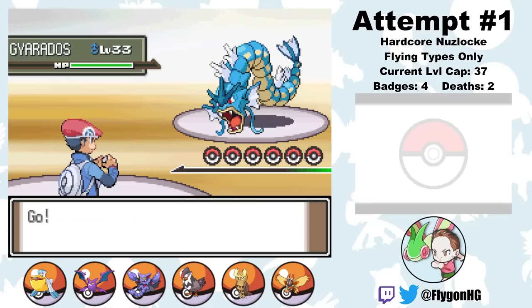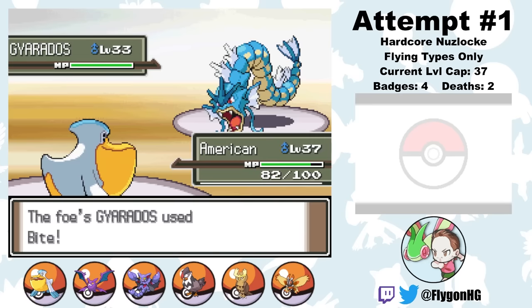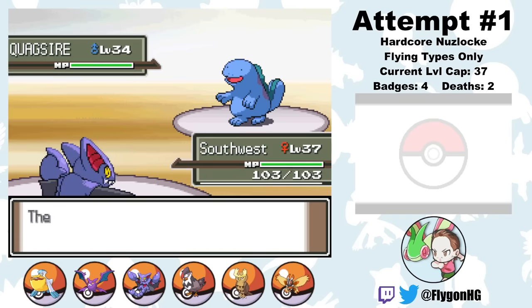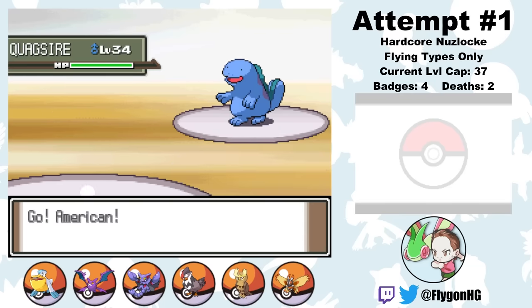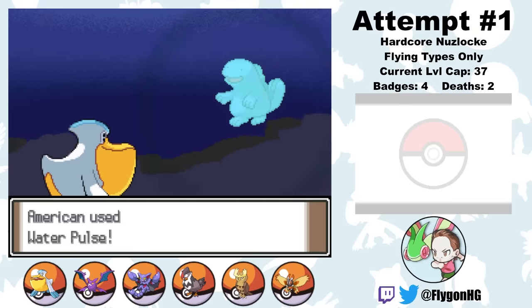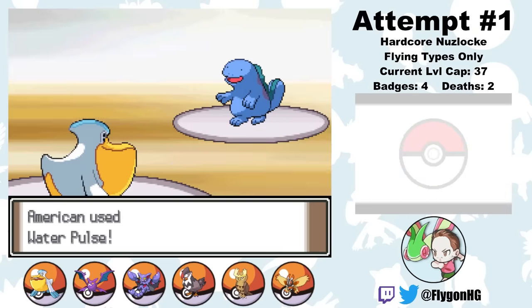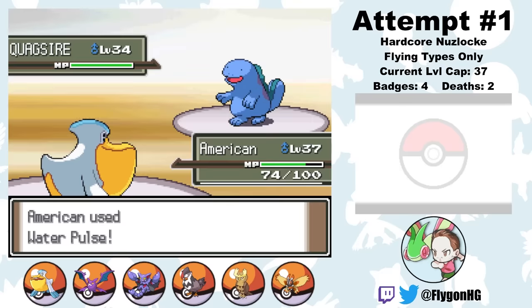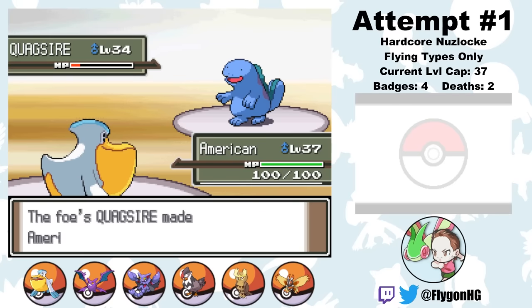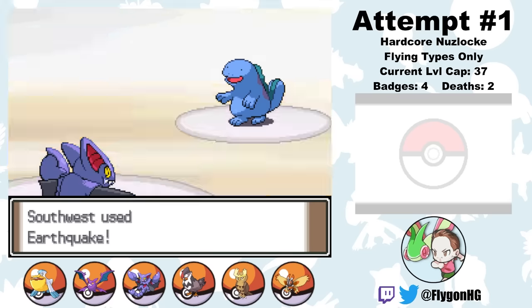Wake leads with Gyarados and I lead with the newly evolved American. Gyarados hits a soft bite, then American retaliates with Shockwave — which he can learn for some reason — doing a lot of damage. Wake switches to Quagsire, and after some prediction and a Protect to dodge Rock Tomb, I use Water Pulses to chip it down. Rock Tomb is a terrible move — never rely on it. After Wake uses a Hyper Potion and Quagsire keeps missing Rock Tombs, I eventually switch to Southwest on a Yawn and kill Quagsire with an Earthquake. Finally.